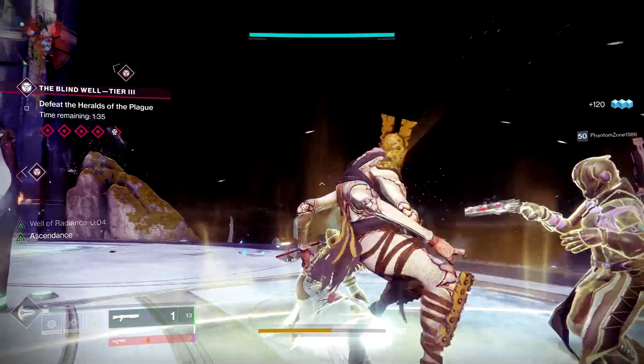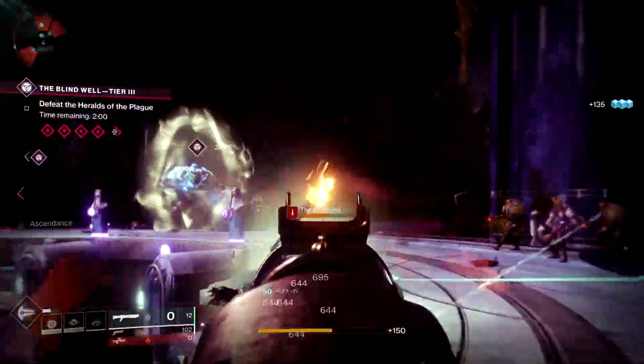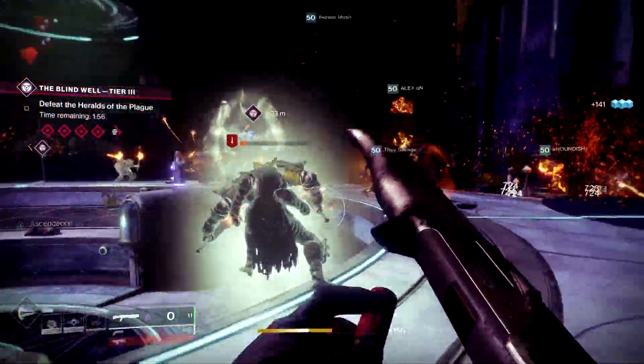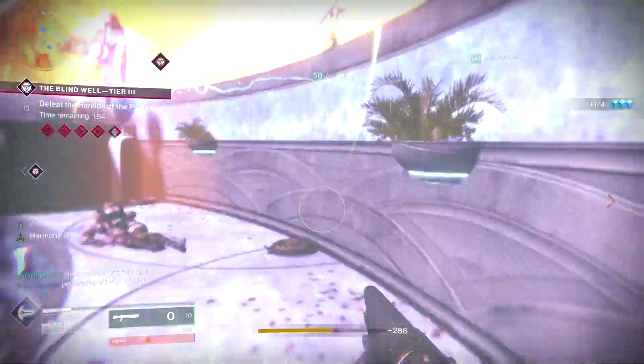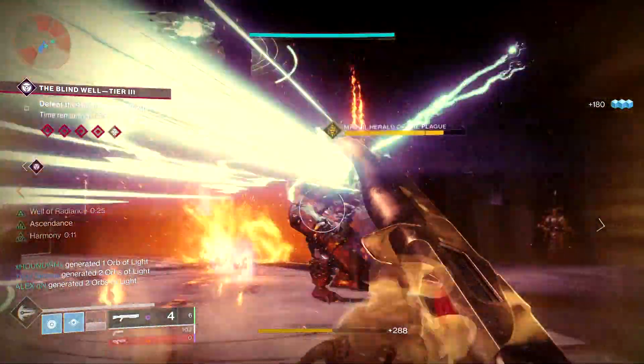Before you do anything, make sure you consume your Tincture of Queen's Fall - there's nothing worse than doing the encounter without having that popped. Make sure you do that first and then you're pretty much set to go, so you pop in a tier three normal Blind Well charge.